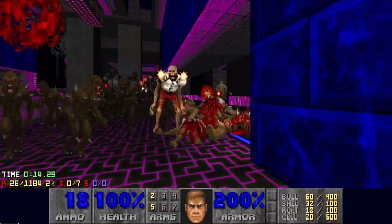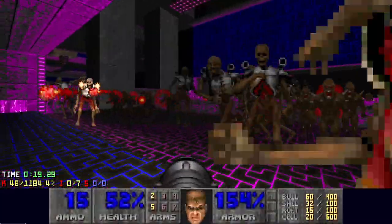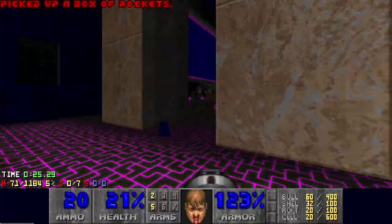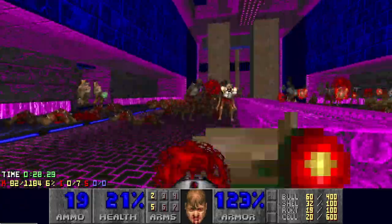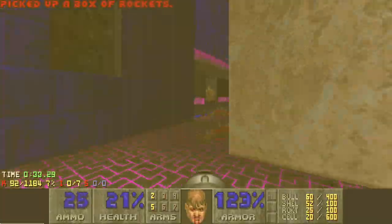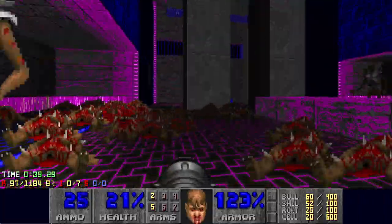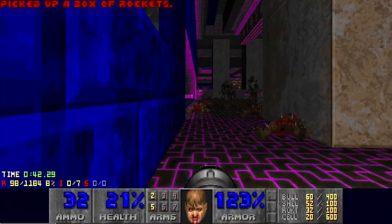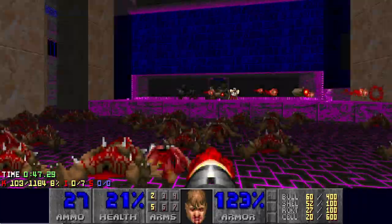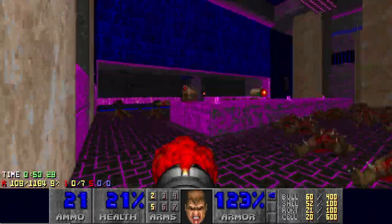Number one is deleting certain enemies — usually imps, hit scanners, pigs, especially pain elementals. With pain elementals, especially when you're stuck using a rocket launcher, think about if you have one or two lost souls from that one pain elemental — think about how much less room you actually have to fight. Even if that's not the case, one blocking you and making it so that you can't dodge anything is a huge issue. That's what makes even the pain elemental fight in this map very difficult, because you can't exactly prevent lost souls from coming out. You're gonna have to deal with them.